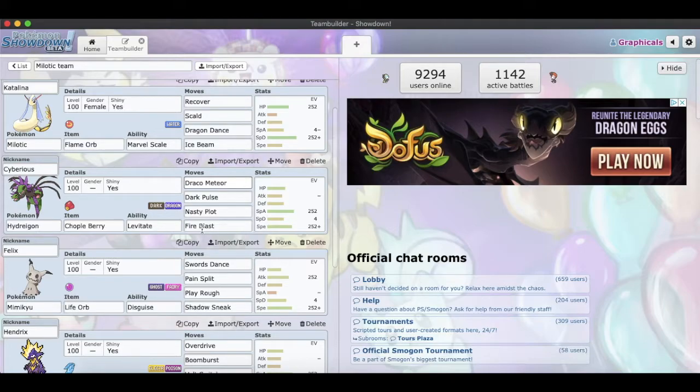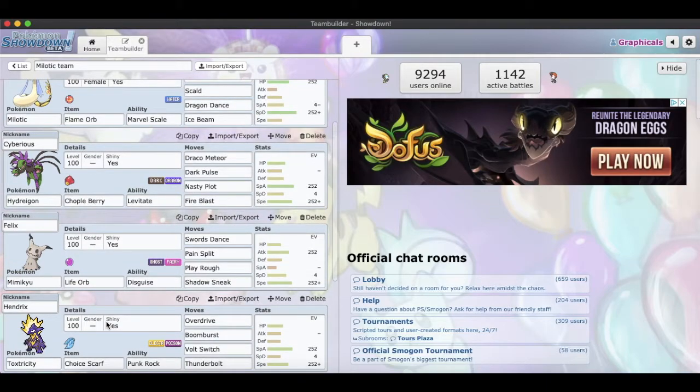Same with our next mon, Mimikyu. No matter what, you can easily just get a Swords Dance up, and I decided to try something crazy — I gave it a Life Orb, max Attack and max Speed, and then I also gave it Pain Split. So when I get low I can just Pain Split and gain health back. It's been working — I've been testing this team.